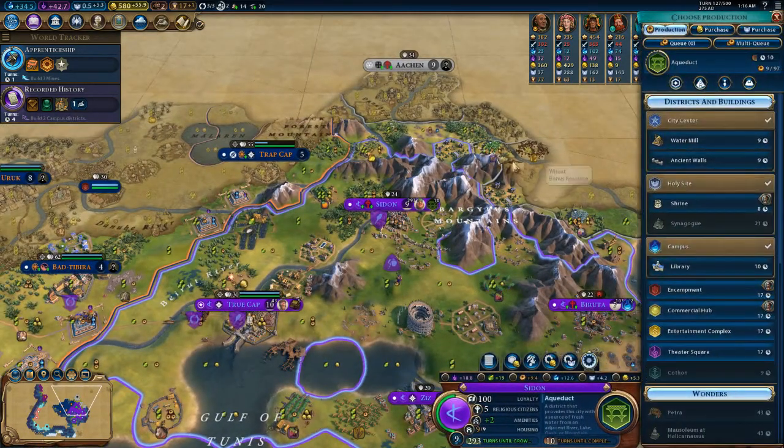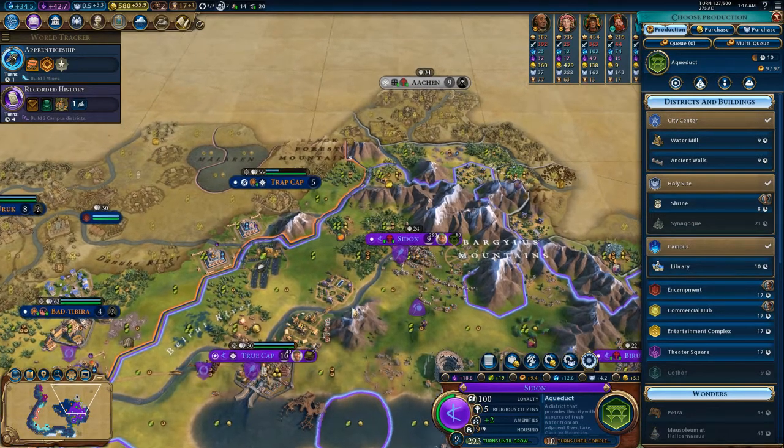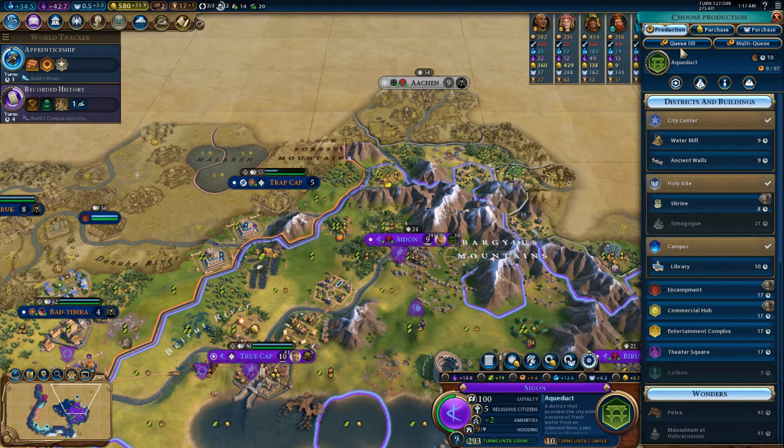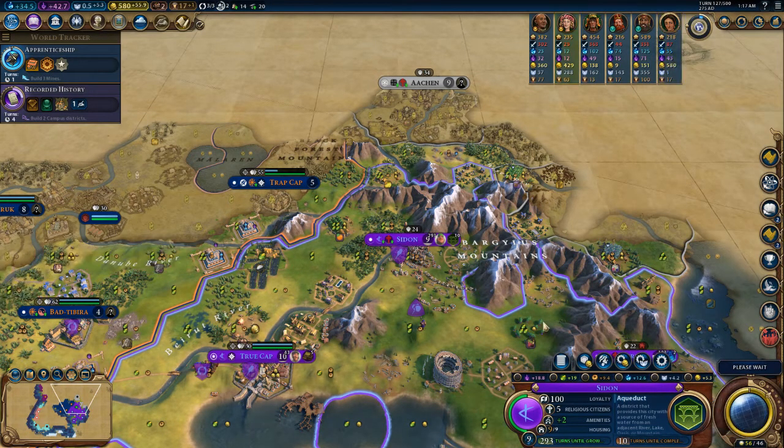You need to get to pop 10 as well. I want the industrial zone and the culture district, but I think you can only have one currently. Well, with the aqueduct you have the housing to grow again.